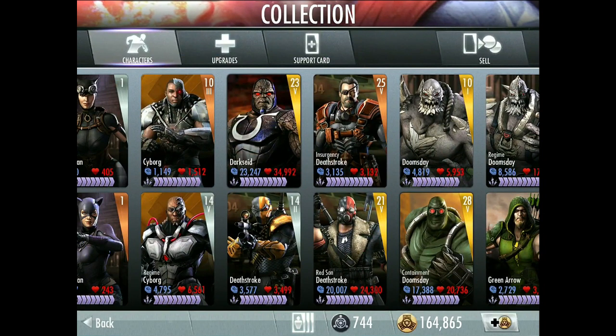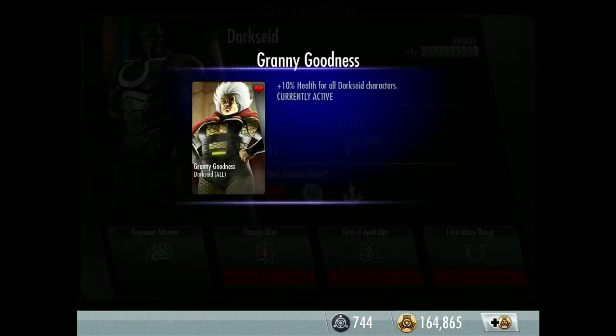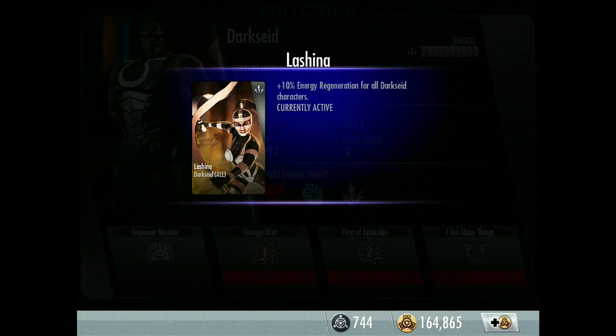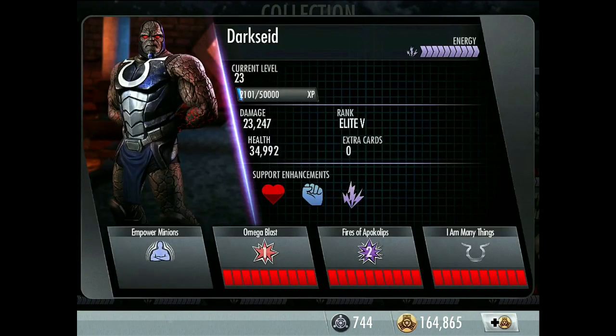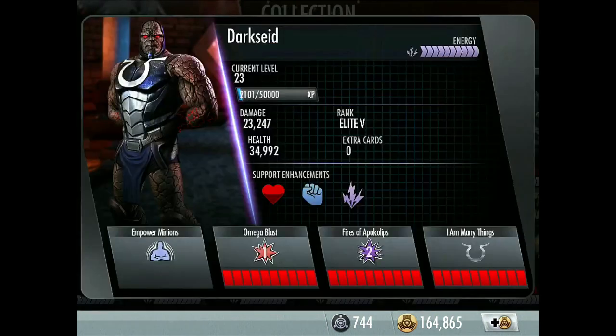Now Darkseid — he was the last challenge before Wonder Woman 600. I've got him at level 23, Elite 5. I think he's one of the most powerful characters in the game if not the most powerful. Health enhancement: Granny Goodness. Attack: Big Barda. Energy: Lashina. His passive is one of the cooler passives in the game: Empower Minions — all bronze characters on Darkseid's team gain +300 health and damage.